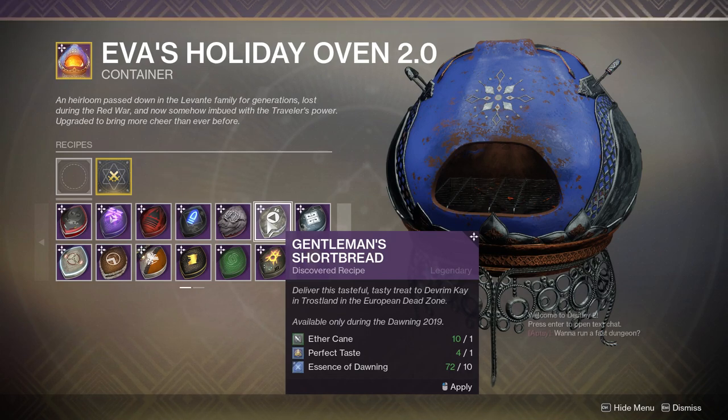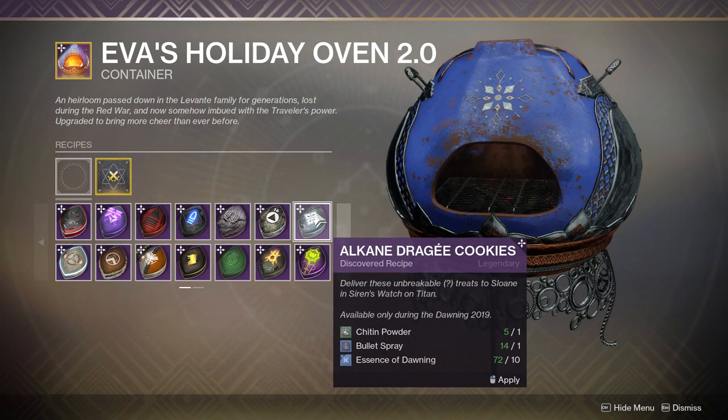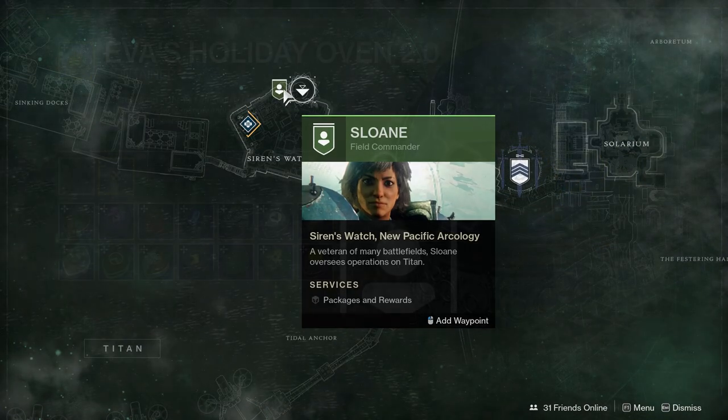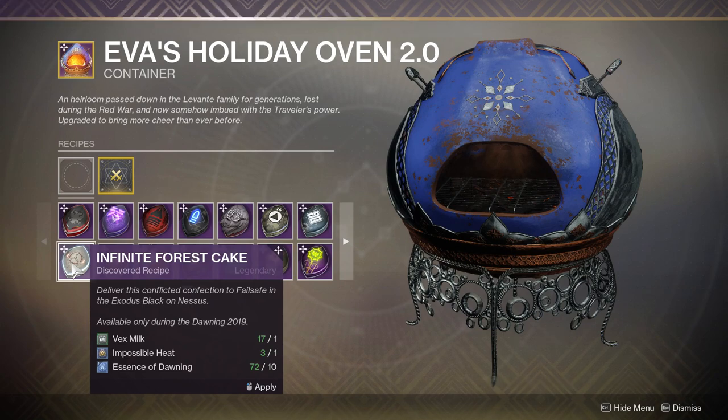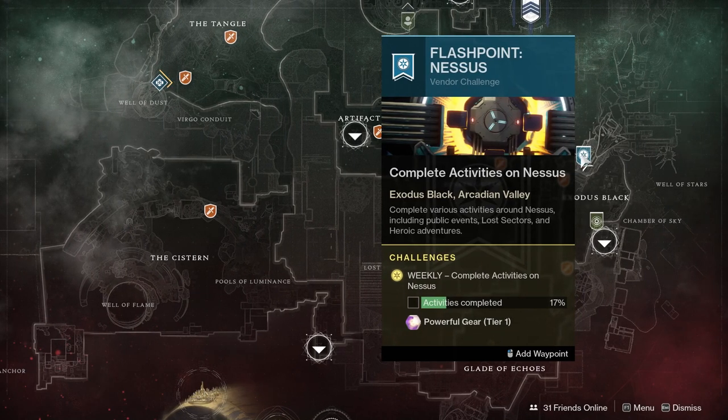Next up, we have Gentleman's Shortbread — made from Aethercane and Perfect Taste, and given to Devrim Kay in the Trostland of the EDZ. Next up, we have Alkaline Draghi Cookies — these are made from Chichen Powder and Bullet Spray, and they're given to Sloan on Titan. Moving on, we have the Infinite Forest Cake — made with Vex Milk and Impossible Heat, and it's given to Failsafe in Exodus Black on Nessus.